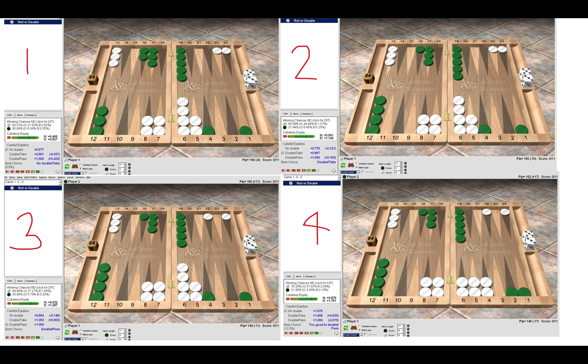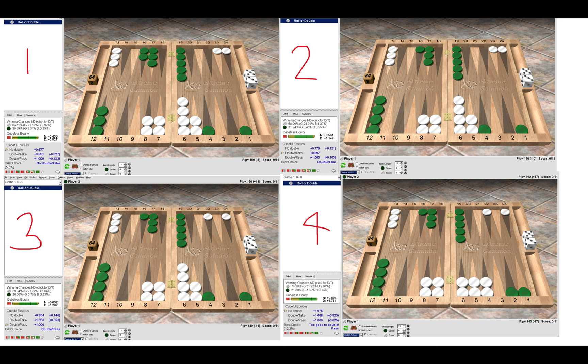I recommend reading 'Cube Like a Boss' by Mark Olsen — a very good book covering many cube positions. It's also great to use XG to compare different positions. Have fun over the board, take photos of cube decisions when you're playing, and show them to more experienced players or ask me in the chat. I hope you enjoyed this video on cubing basics. If you want something more complex, check out my other video on the MET and Neil's numbers — that takes cubing to an advanced level. Happy cubing, see you next time!